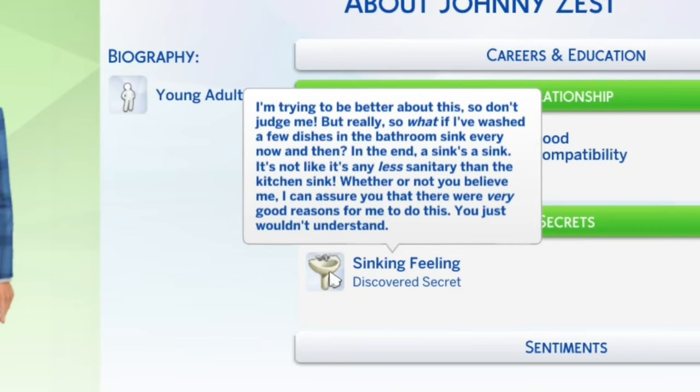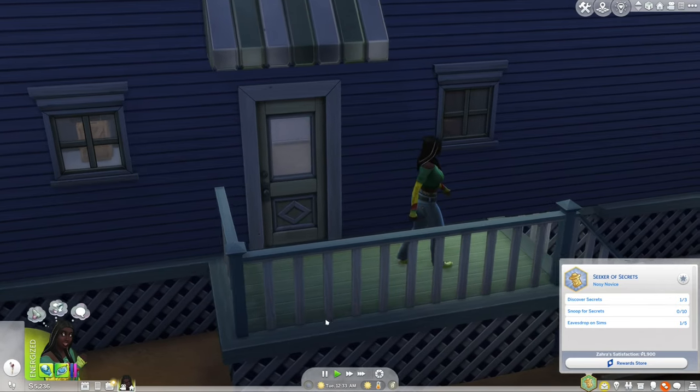Zara has discovered that Johnny has the secret 'sinking feeling.' He says he's been washing dishes in the bathroom sink and that a sink's a sink — it's not less sanitary than the kitchen sink.